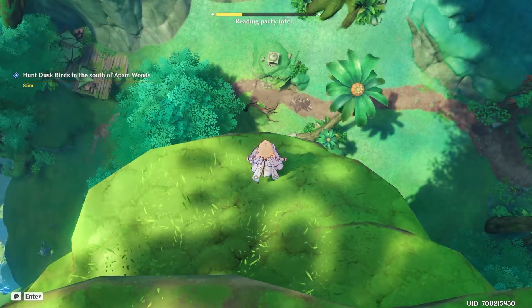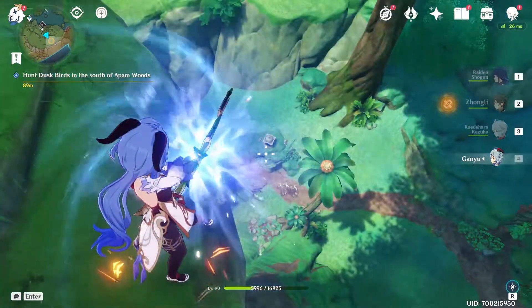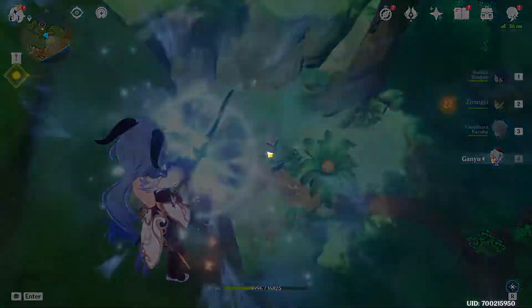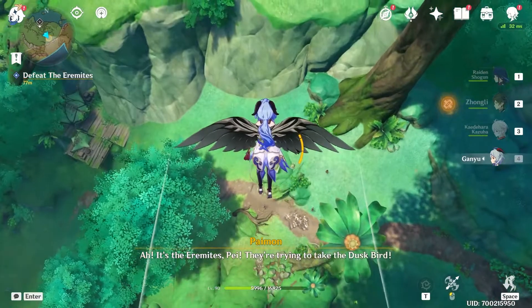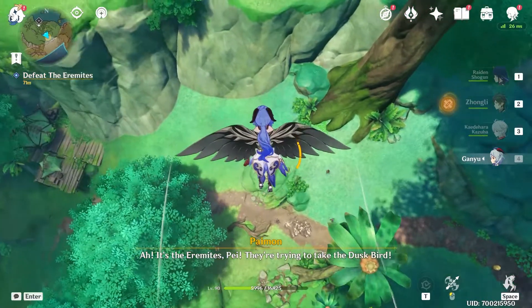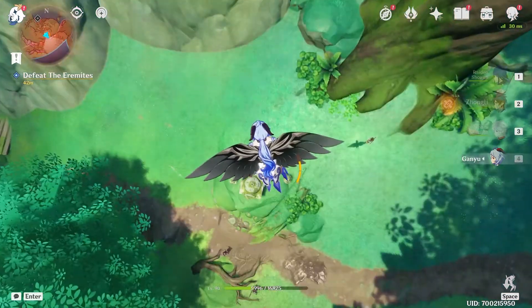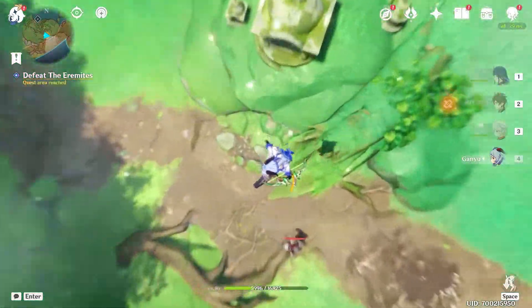Let's use a bow character. If you don't have a good bow character such as Ganyu, you can slowly glide down and use a plunging attack, like so.